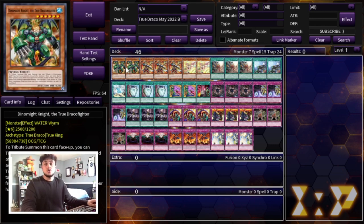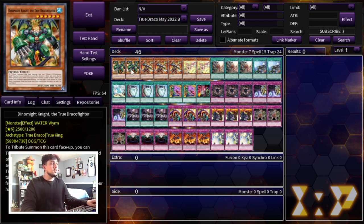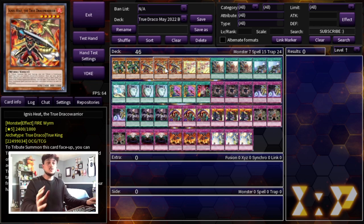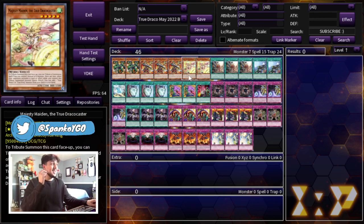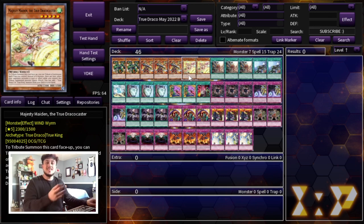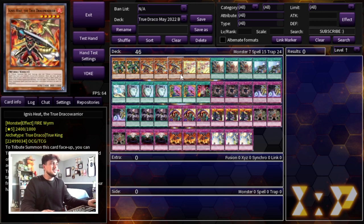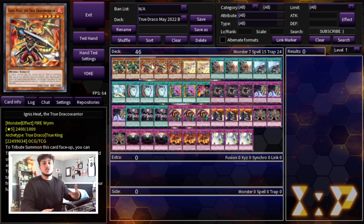We're playing two Dynamite Knight — the True Draco fighter, the newest card off the ban list. When your opponent activates an effect you can search a trap card or activate a trap card directly from your deck, which means you'll always have access to True King's Return and True King Apocalypse off this card. Then we're playing three Ignis as well as two Majesty Maiden — seven monsters total. Majesty Maiden can get you into Dynamite, and Ignis searches you a spell card.